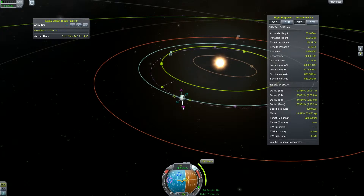We perform tiny orbital corrections to actually meet EVE where we want it to be. As usual, it requires some finesse and patience.